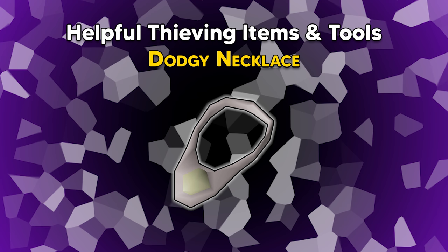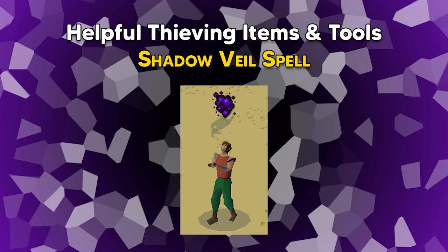Next up is the shadow veil spell — this one is new to me. For the shadow veil spell, access to the Arceuus spellbook is needed, which requires a minimum of 60 Arceuus favour. The spell itself requires level 47 Magic and completion of the quest A Kingdom Divided. The effects last for 0.6 times the player's magic level in seconds, and the spell can be cast once every 30 seconds, so it should be used at level 50 Magic and beyond for maximum uptime. The shadow veil spell stacks multiplicatively with the dodgy necklace for a total of 36.25% chance to not take any damage from a failed pickpocket.